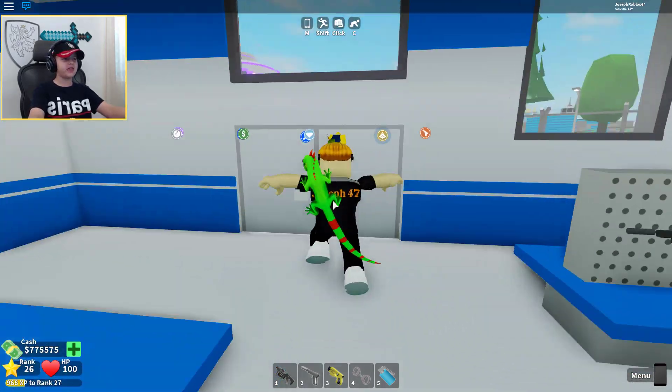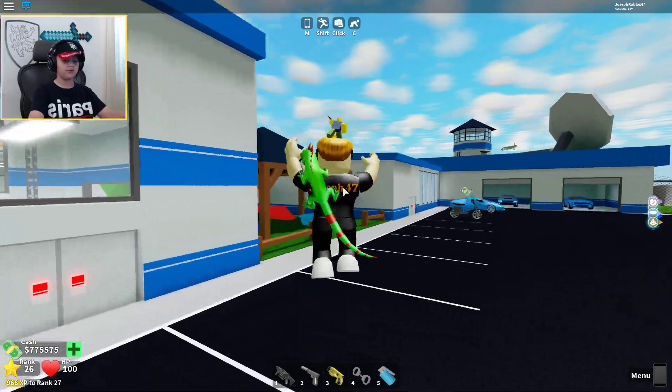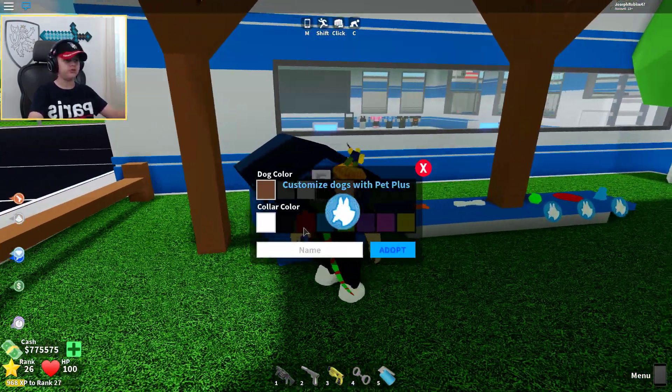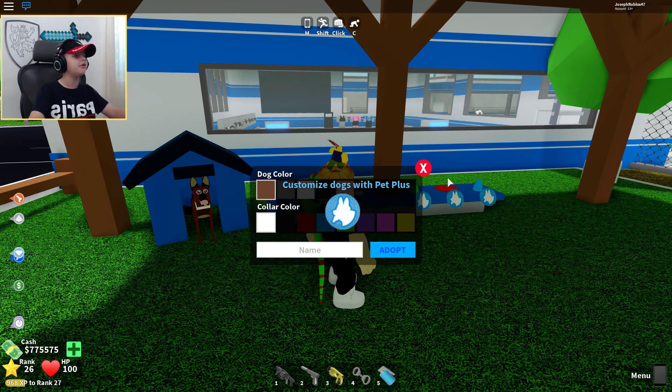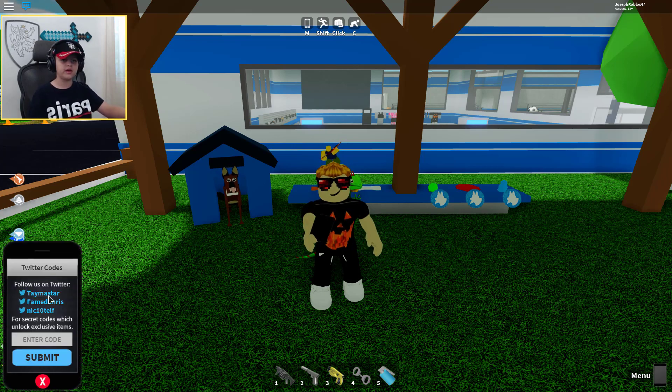Hey guys, it's the 47 and today we are playing some Mad City and we've got a lot of codes for you guys. Let's go ahead and get our doggy first, that color, and then let's open our menu and go to the codes.